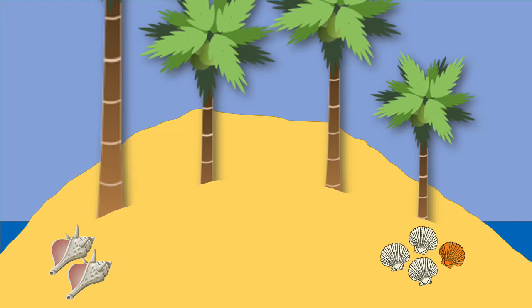Hmm. Piles of seashells. The directions on the map say to sail by the side of the island with the greatest number of seashells. Which pile has more? Exactly! Four shells is more than two shells!